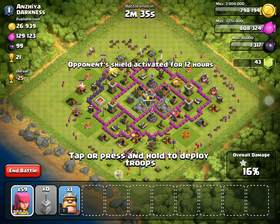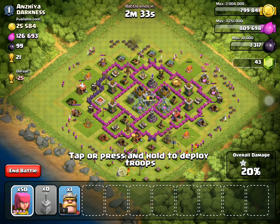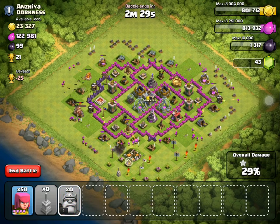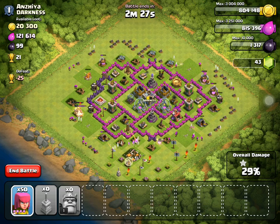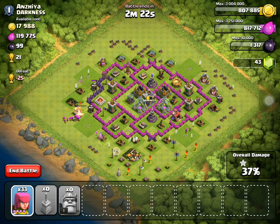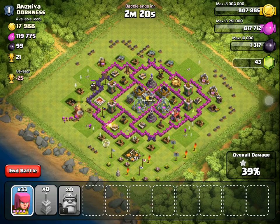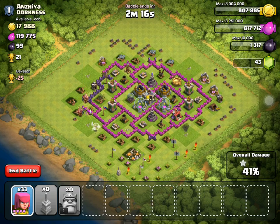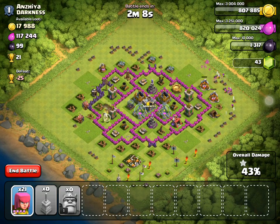I'll probably spread out some more archers over there and just keep putting some more out to take out all those defensive buildings. We'll have a barbarian king battle — it's more like archers versus barbarian king. I don't want him to die so I'm gonna put up some backup archers. Now he is down and my barbarian king is down, but it did help me.